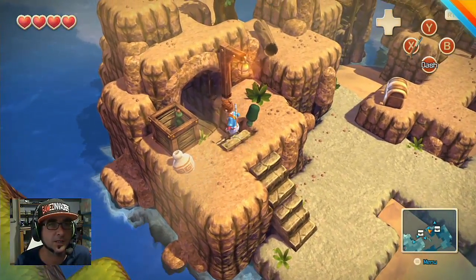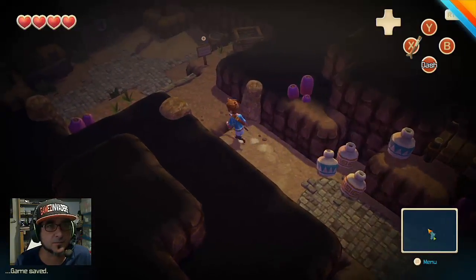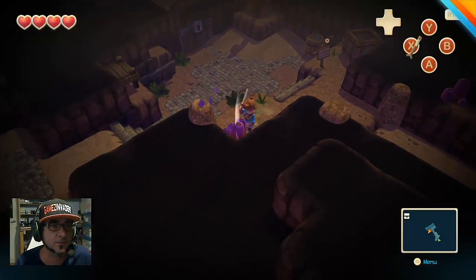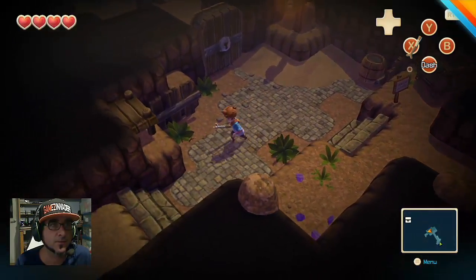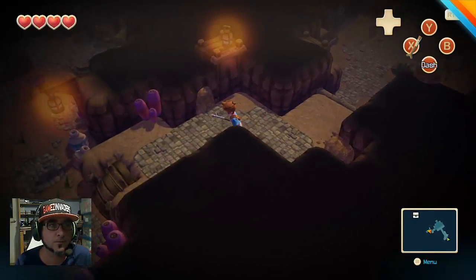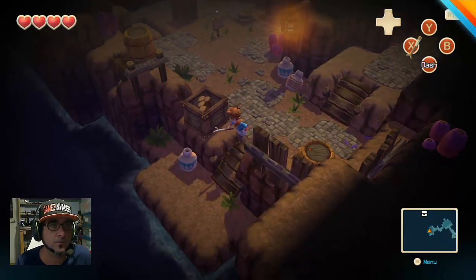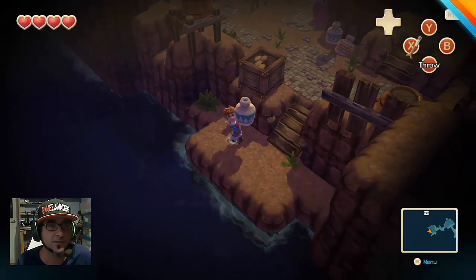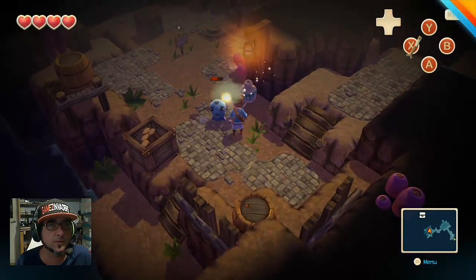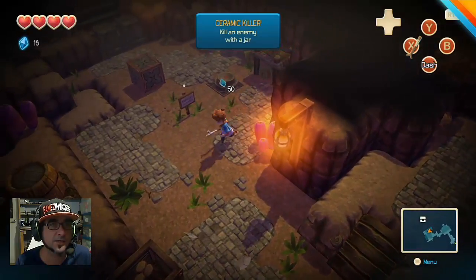You can pick up bottles. I think the necklace went into here - we're in the caves now. These have given me a big Zelda vibe. Coins and other items are hidden. You can smash flowers. Looks like we need a key to get through that room. You can pick up jars and throw them to break enemies - it's a pretty effective weapon. Ceramic killer!